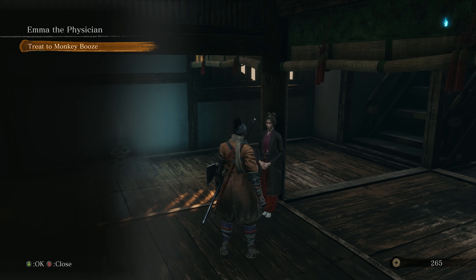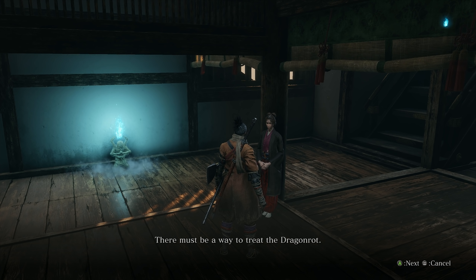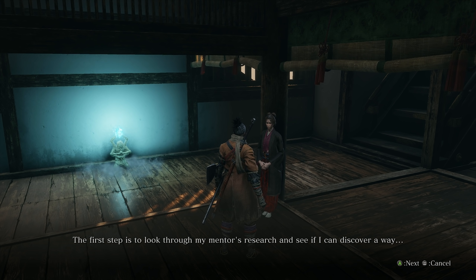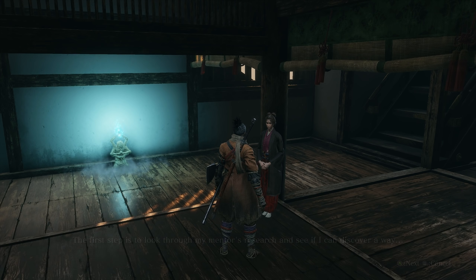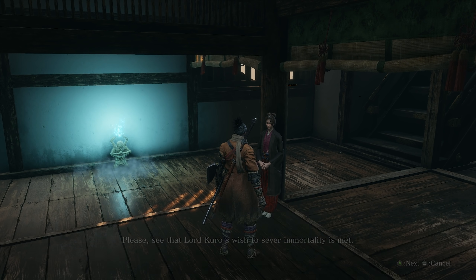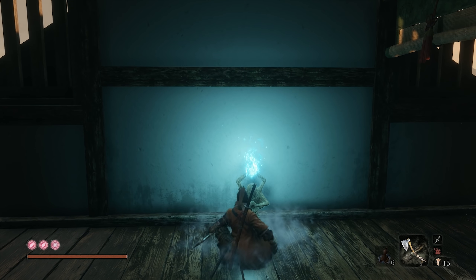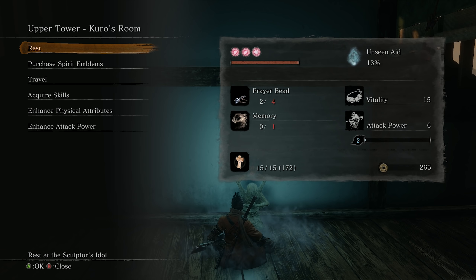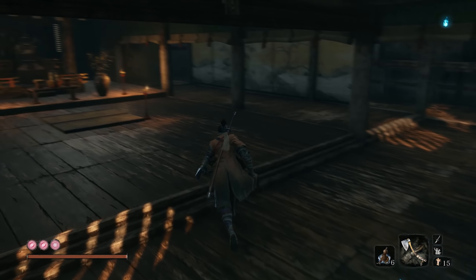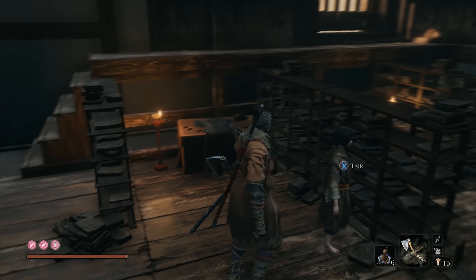She is one of the NPCs we can share the monkey booze with — we're going to save that for a bit. There must be a way to treat the Dragon Rot. The first step is to look through my mentor's research. We also have to speak to Kuro in a second — let's do him first and then go back to the temple and move on that side quest.